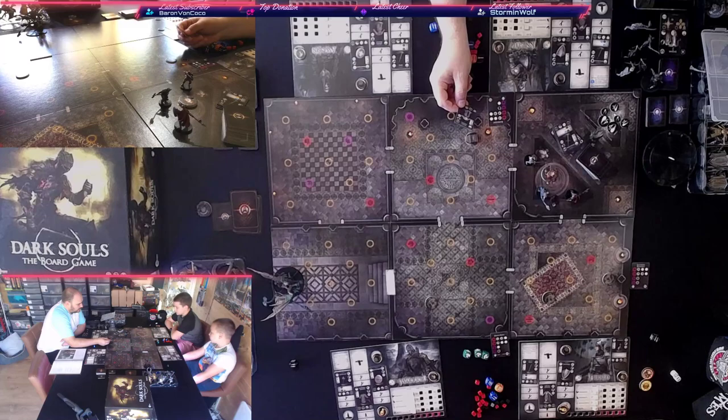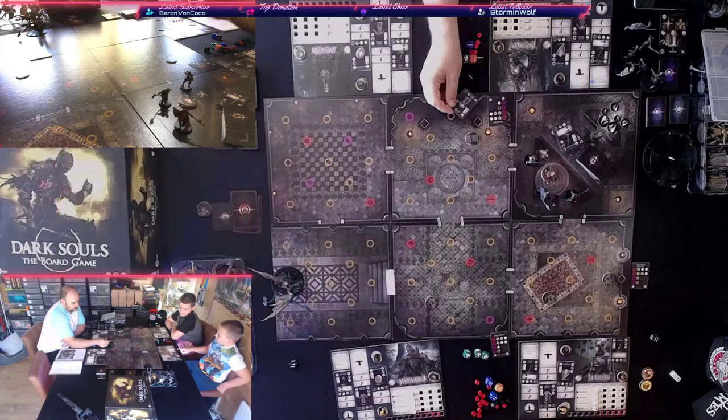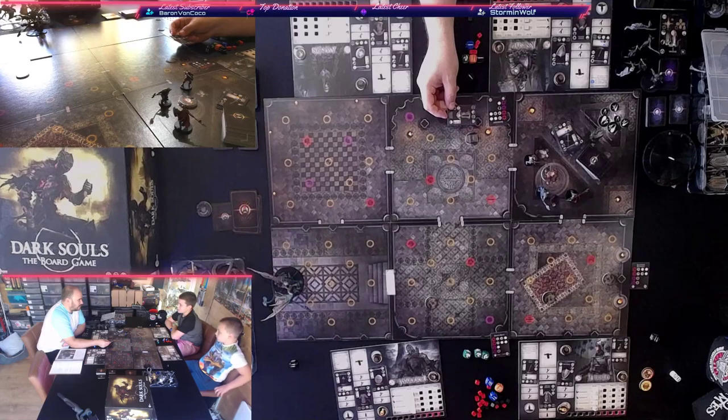Down to eight souls. Sunless Armor — 13 strength, 13 faith, so tier one on two things. Blake takes it since he's likely going to get hit more. That costs four souls — down to four. We also discuss the Eastern Iron Shield — 28 dexterity — one blue on physical and one dodge, but not clearly useful for anyone. Last flip: Firelink Armor — one blue for physical, one blue for magical, and two upgrade slots, requiring 20 strength and 15 intelligence. It's tier one for James on two stats, so he wants it.